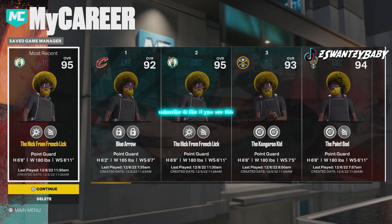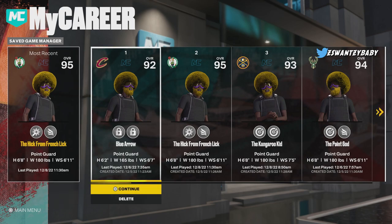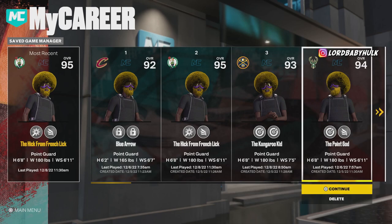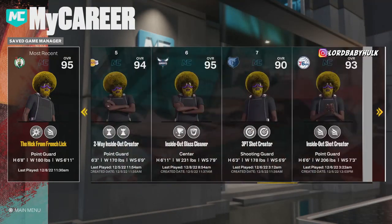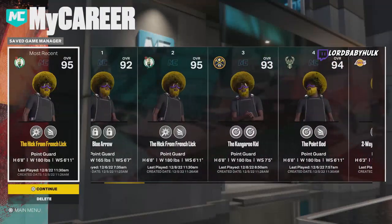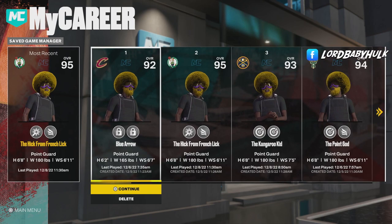I'm gonna show y'all the top three big boy center builds on 2K in existence. One that can rebound like a god, okay, and shoot — big popper, you know — the 99 rebounding, the big boy blocks, the real presence in the paint. We even got an inside that is a galactic god, and we have another seven foot that is a big boy that can shoot. I'm gonna go over all the builds, make sure y'all watch the full video.